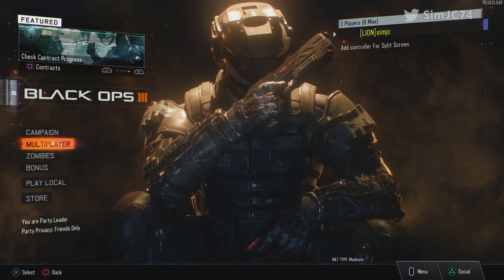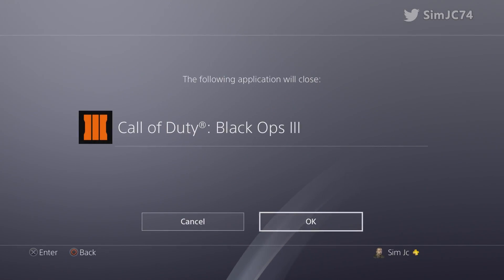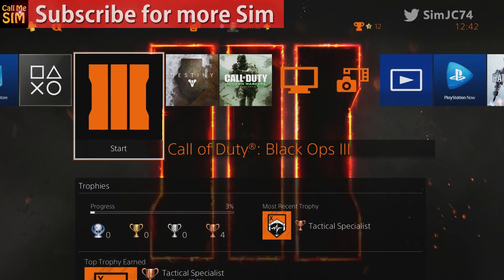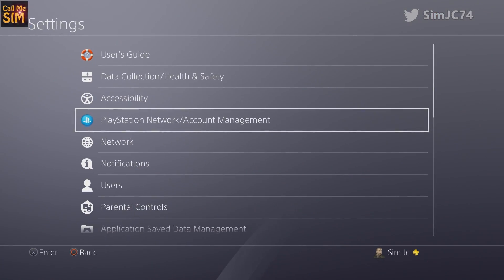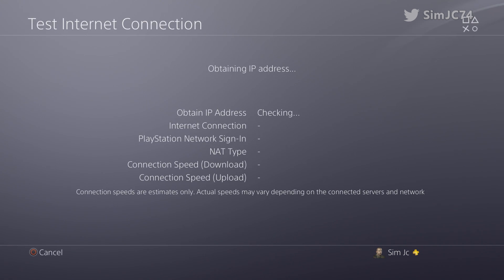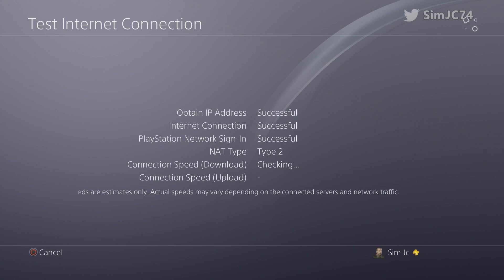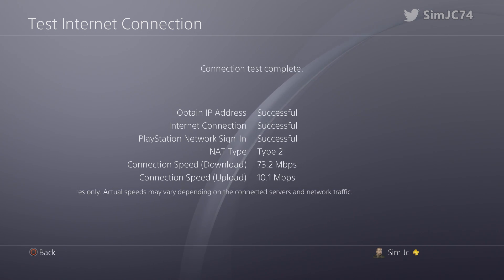I've managed to figure out how to get it to work, so I'm going to step you through what I did. The nice simple one first: close the application — in this case, Black Ops 3. Go over to the settings menu, go to network, and do test network connection. This does its network handshaking and opens up UPnP ports.